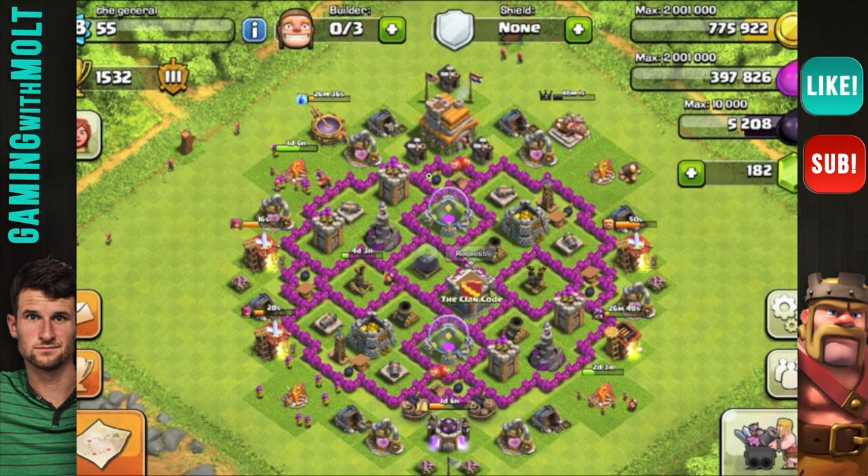You also have archer, archer over here and two cannons over here as well, so spread those out along the base. I do like the layout of this — it looks almost like a Pokéball. Someone made a famous Pokéball base and this kind of looks like that. Awesome to see the clan castle in the middle — great job with that.